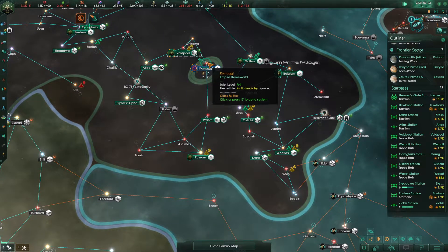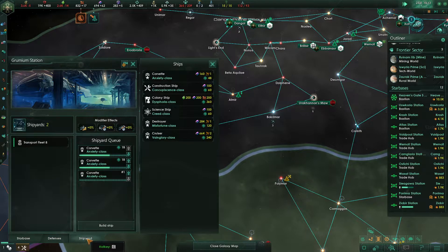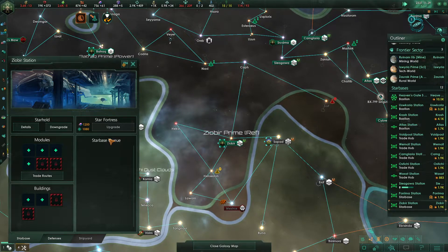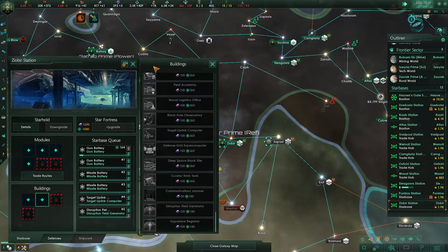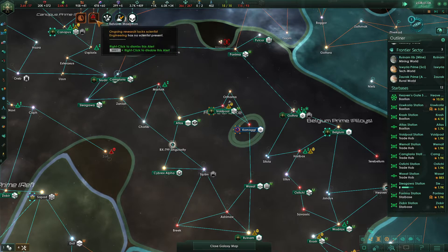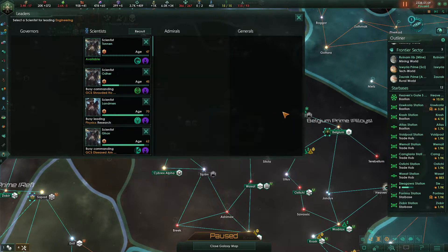We're going to need to have guys just sitting here. I do want to wait to put in a cut until these are done so I remember to do this next episode. Zeober has finished its queue — this is a defensive platform, yes it is. We can go ahead and put in a pair of gun and missile batteries for right now — target uplink computer and disruption field generator, that'll be fine. Let's get these guys moved over to there. We're lacking an engineer and should probably get one — we'll just put this guy in.